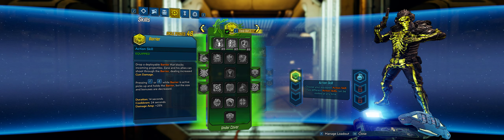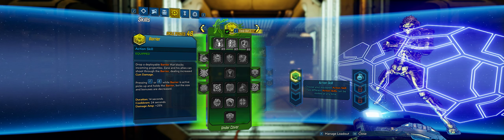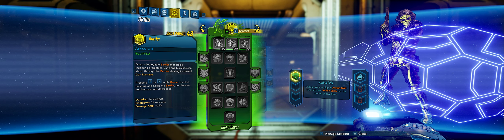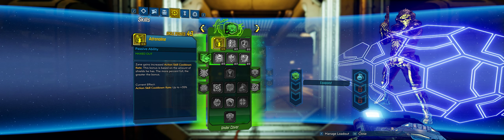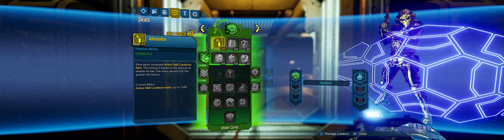Now let's get into the build. We're only going to be using one action skill and we're going to be spamming grenades. The first five points we're putting in Adrenaline because of that action skill cooldown. Sometimes RNG is not good and it goes down, so being able to get our action skill back up quickly is crucial. We're going to put three points in the shield capacity skill because of the Big Boom Blaster's low capacity, giving it an additional 30%.